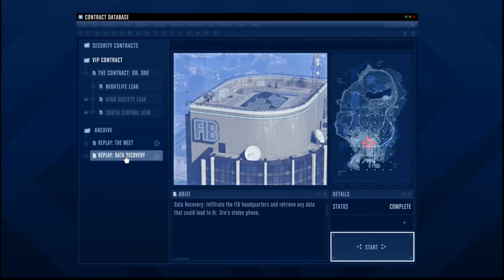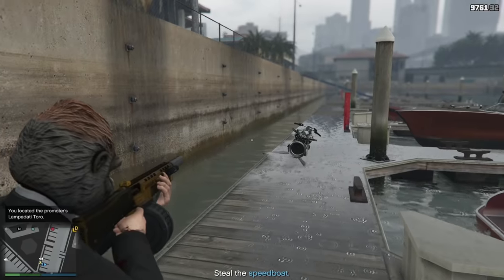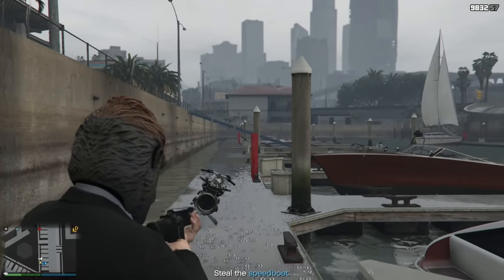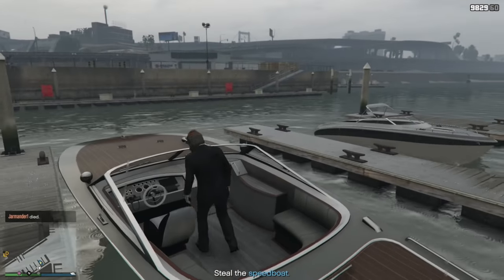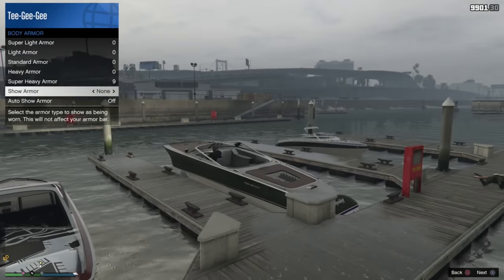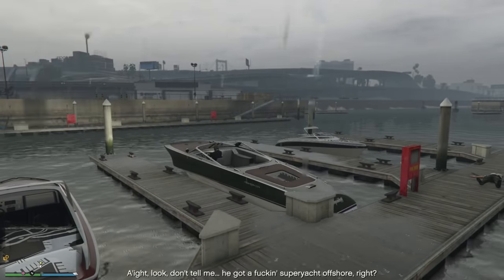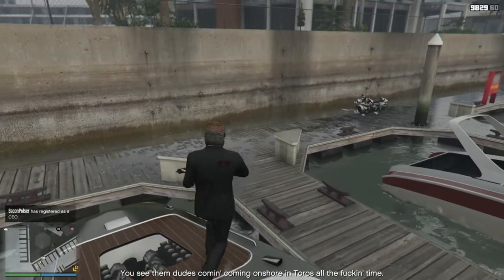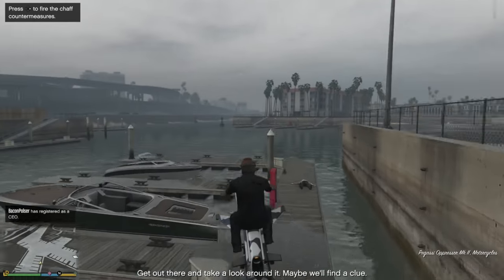The next setup is the marina, and this one is kind of interesting. I got bamboozled the first time, so I'm going to make sure that doesn't happen to you. Once you get down to the marina, it's going to want you to steal the green boat. I was under the impression that you had to take this boat out to the yacht, but that's actually not the case. All you need to do is jump in the boat, hop in the driver's seat, and that's going to add the location of the super yacht to your map. After that, you can just get out, get back on your oppressor or whatever vehicle you were in, and fly out to the boat. That's going to save you a few minutes.